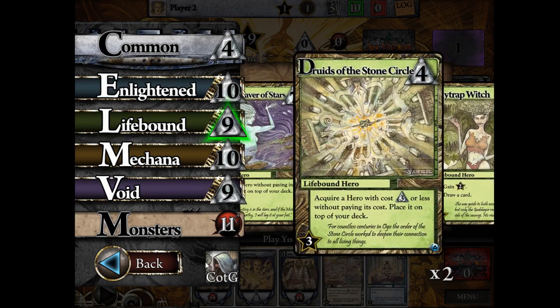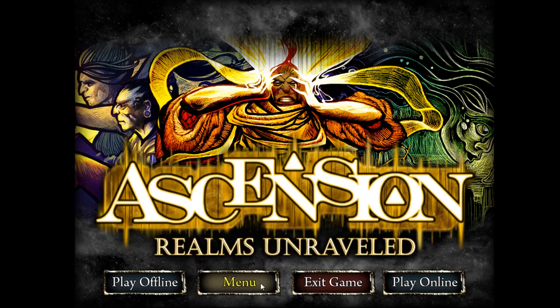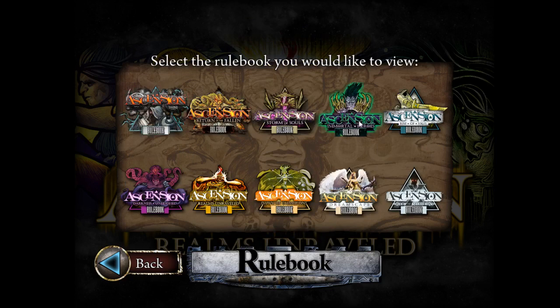I've only gone through the base set cards here. There are all kinds of cool things in each set. The sets available include: Chronicle of the Godslayer, Return of the Fallen, Storm Assault, Moral Hero, Rise of Vigil, Darkness Unleashed, Realms Unraveled, Dawn of Champions, Dreamscape, War of Shadows, Gift of the Elements, Valley of the Ancients, and Delirium releasing June 15th at Origins. This can be very overwhelming for a new player. If you just want to learn deck building, the base set is a good way in, but it offers very little flashy content.